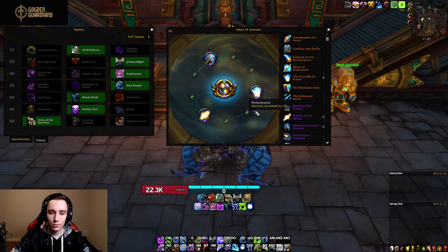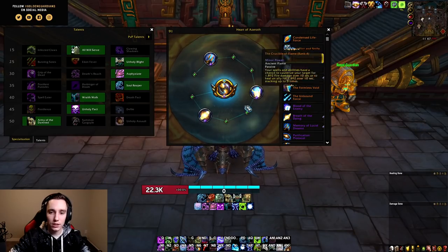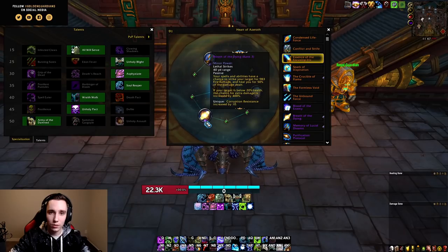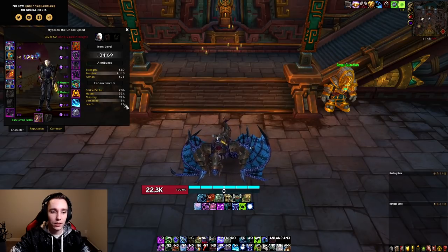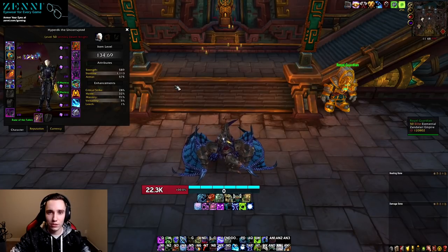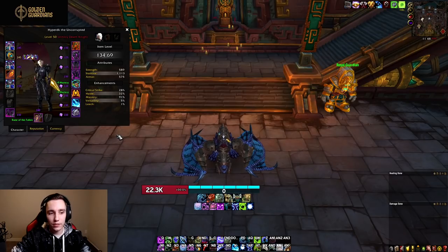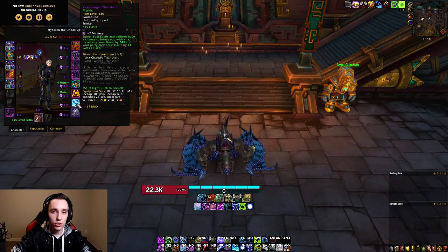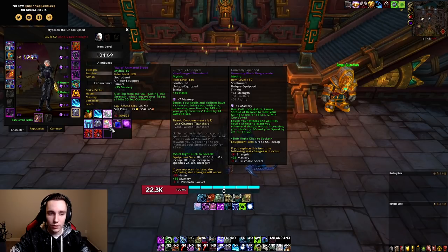For Azerite Essence Minors, go with Crucible of Flame and Memory of Lucid Dreams. For the third one, you can go with Breath of the Dying or Essence of the Focusing Iris — the difference is pretty minor, so just play whichever you prefer. For gearing and stats, go as much mastery as possible, since they changed mastery to also affect pets. Then haste is the play for the pre-patch. After those two, take whatever you get between crit and versatility. For trinkets in the raid, go Vita Charge Titan Shard and Humming Black Dragonscale, or the Vital of Animated Blood from Underwrought if you want an on-use trinket.